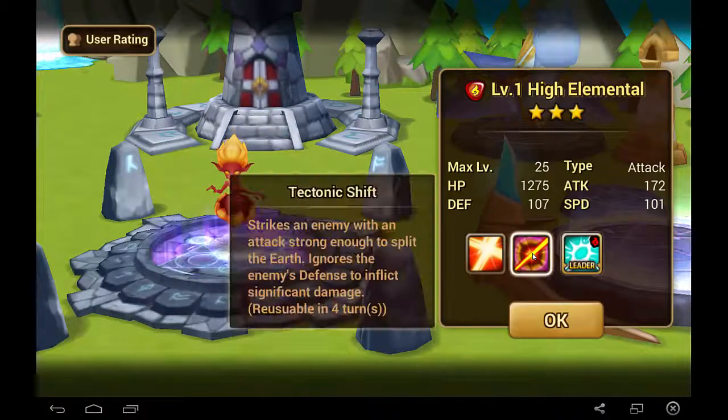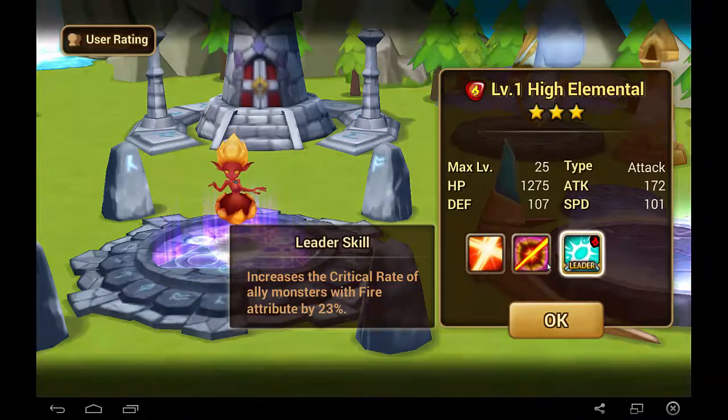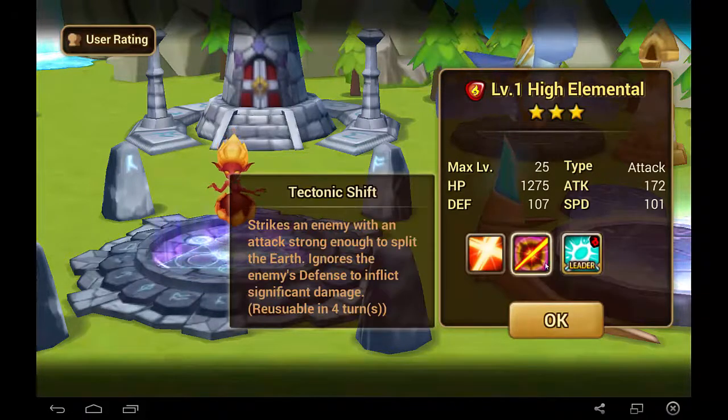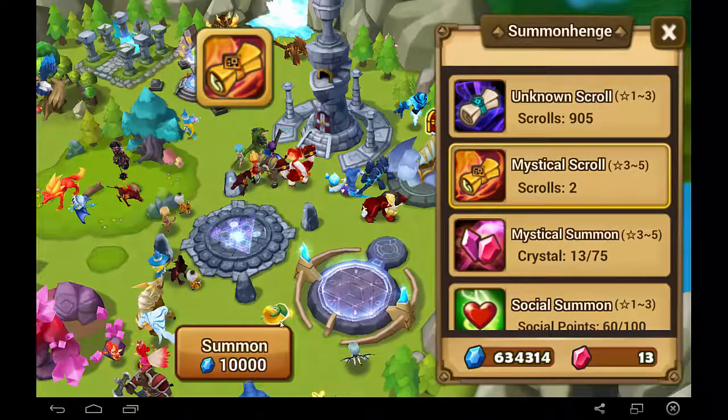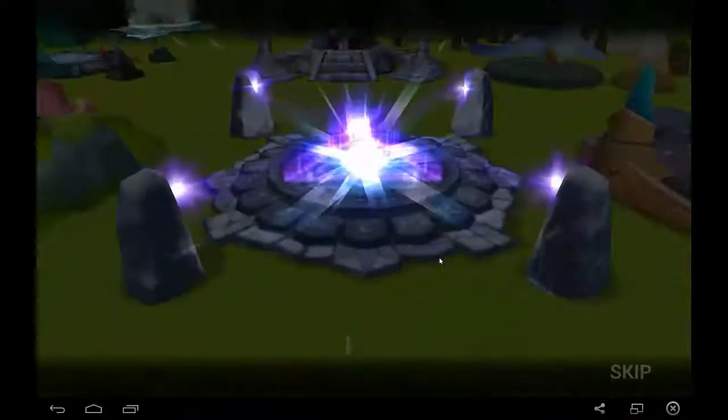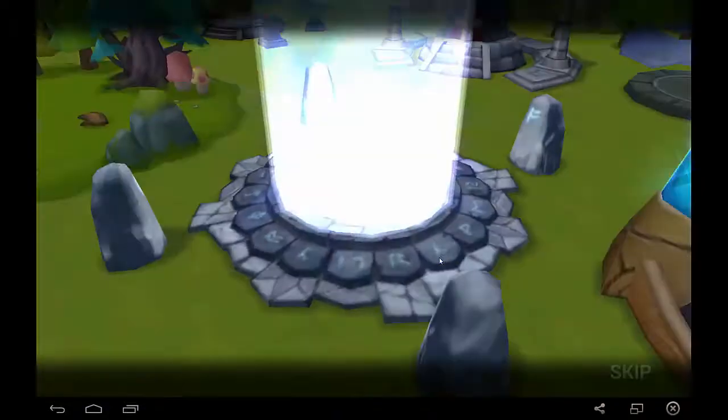We got the High Elemental of Fire — just another 3-star. I like its second skill: it ignores defense and strikes one enemy, so it's kind of like a really crappy Lucian in that sense. But that one probably won't be joining my team either.